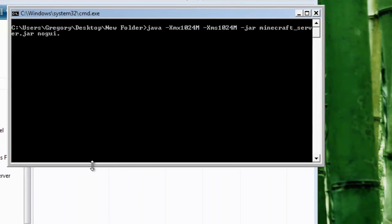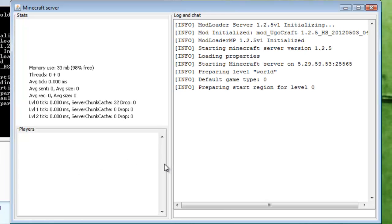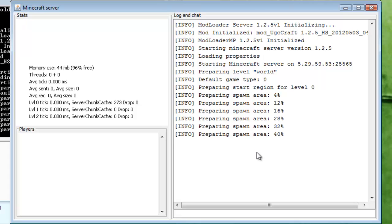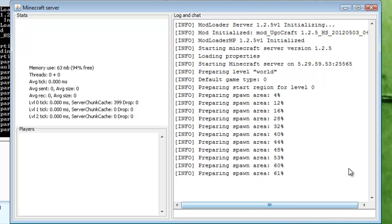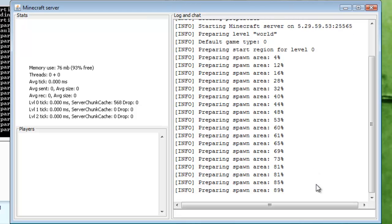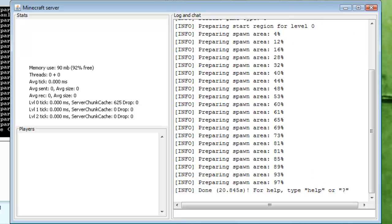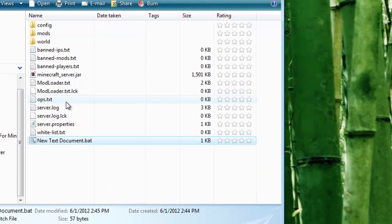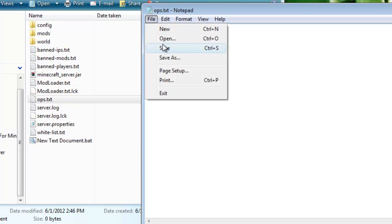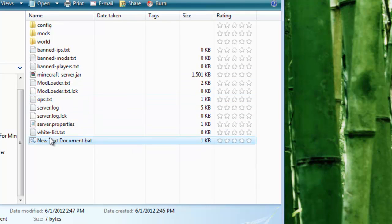Go ahead and open up the server. It's going to reload because we did some adjustments. We're going to let it reload, and then I need to make sure I'm an op - I'll show you that in a second. If you're not an op, you're not able to use Too Many Items, not able to use items at all, which is pretty annoying. So open up ops.txt and put in your username, then click save. Then open up the server again.